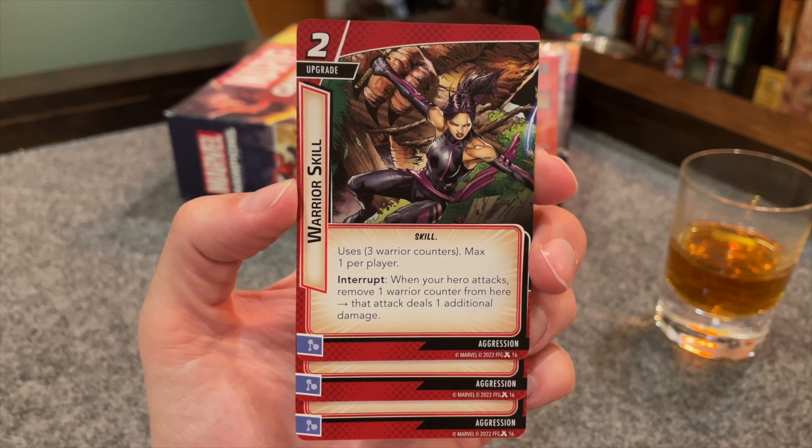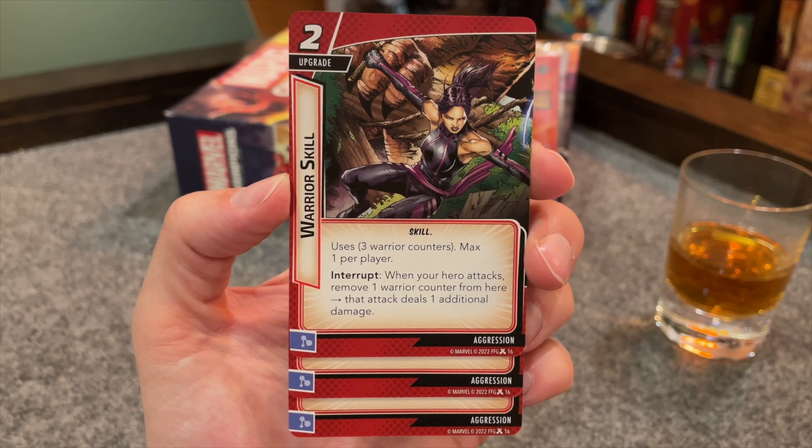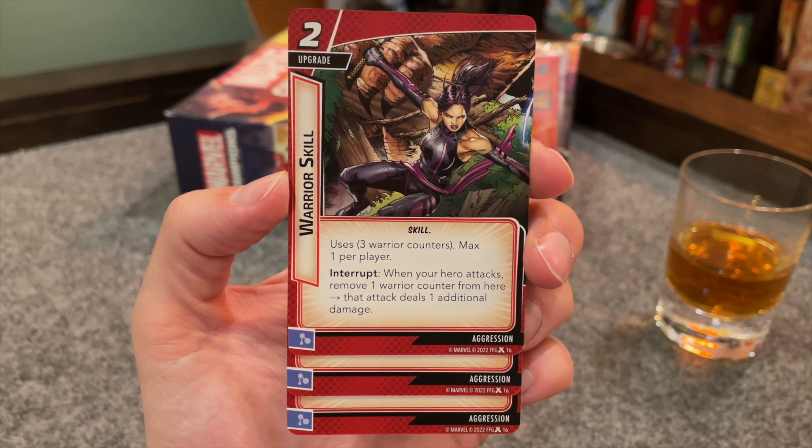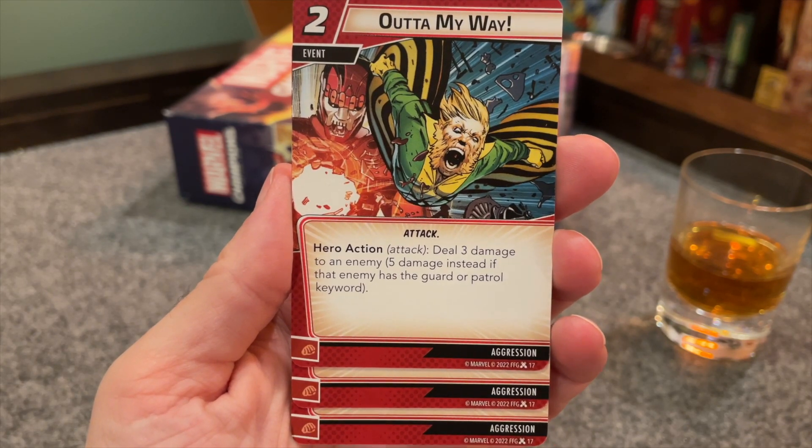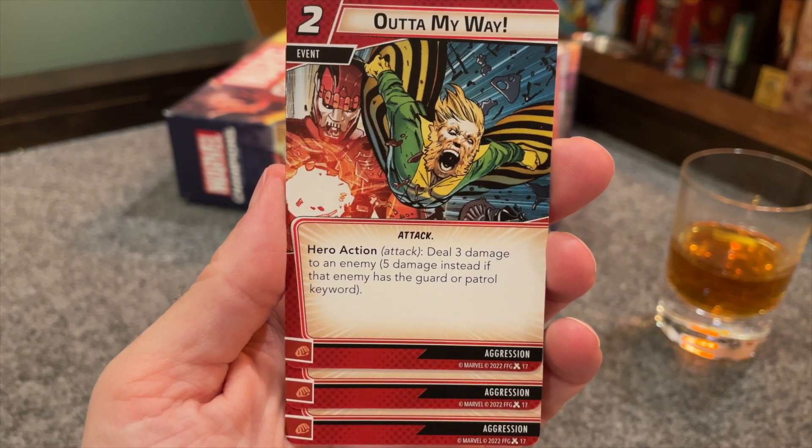Three copies of Warrior Skill is next. It's a two-cost upgrade with three warrior counters, max one per player. When your hero attacks, spend a warrior counter and that attack deals an additional damage. Cool thing to note: it doesn't exhaust when you use those counters. So Wolverine, who can pay for an attack using his claws, can hurt himself for an attack, and then use his basic attack — he could potentially use all three counters in one round. Then we get three copies of Out of My Way, a two-cost attack event that deals three damage to an enemy. But if that enemy has the guard or patrol keyword, increase that damage to five. Unless you're playing a specific scenario where those keywords come up a lot, I don't know if I'm running this over another event on the off chance that when I have it in hand, I also have a minion in play with one of those keywords.